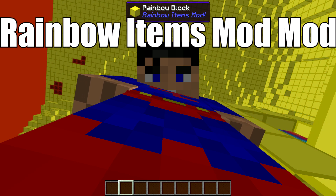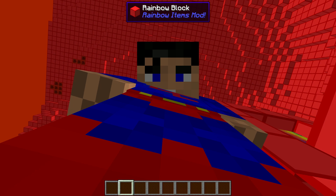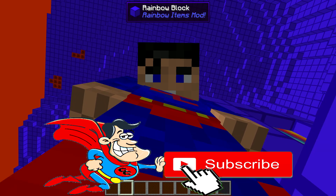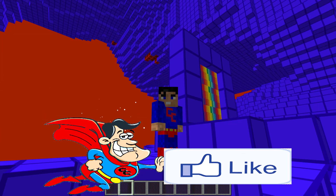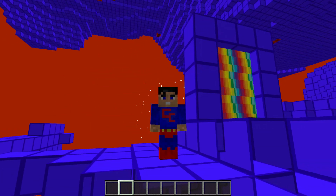There'll be a download link in the description below — click 'show more' and go all the way to the bottom where it says 'mod download here.' Click on it, download it, put it straight in your mods folder. It's the only thing you need and it works straight off the bat. Who doesn't love a good rainbow? Take care, have a nice day, and I'll see you in the next one!